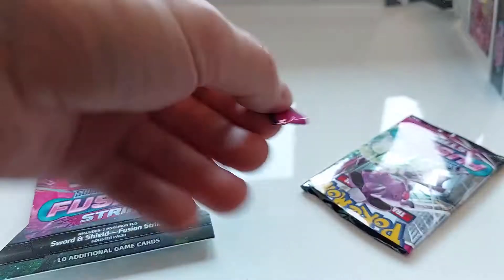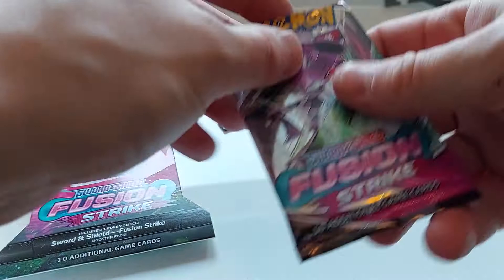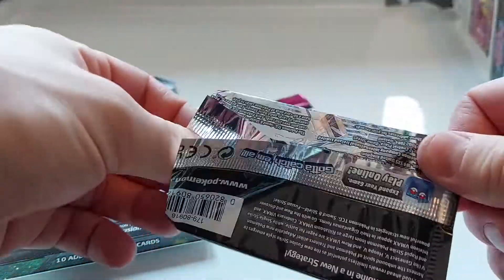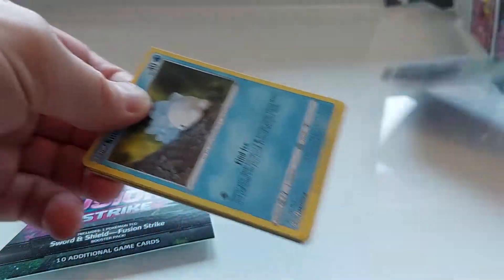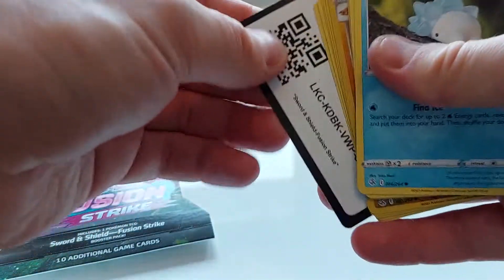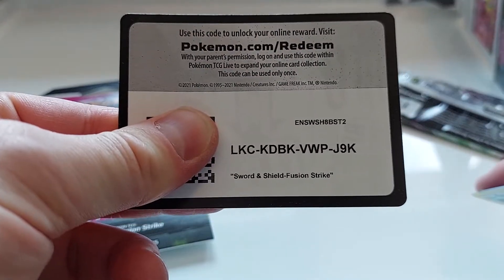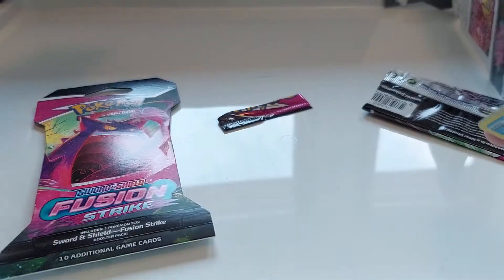We are searching for those rare ones. We have opened quite a bit on this channel — we've got really lucky, got some awesome catches and findings — but hopefully we can find even rarer. The Charizard is still avoiding us. Here's the code.